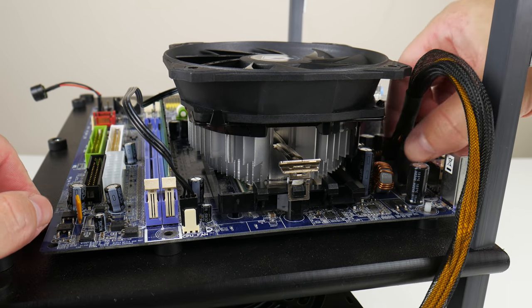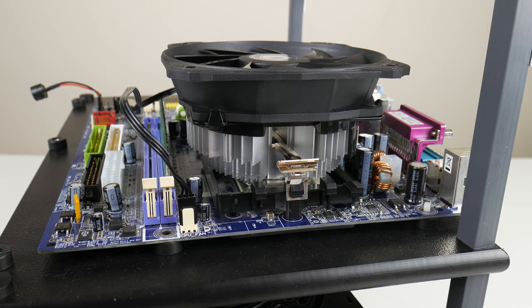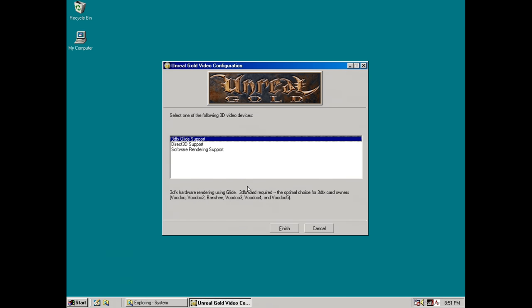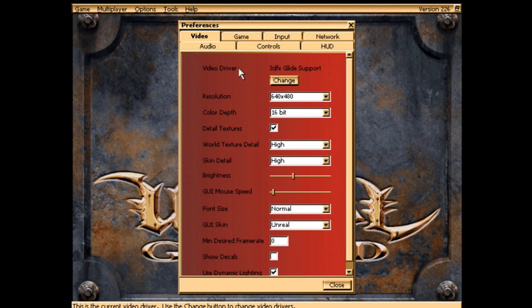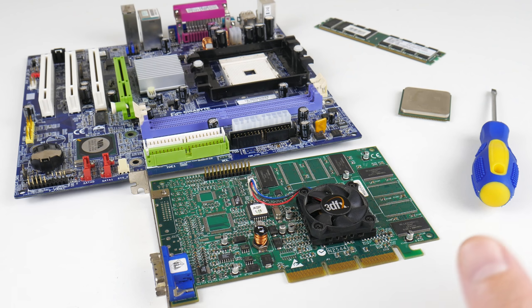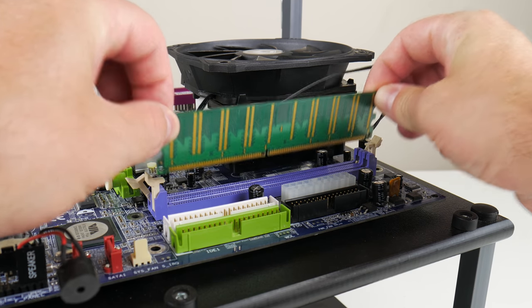To many, the Voodoo 4 4500 is what the Voodoo 3 should have been from the get-go. It now has 32 megabytes of video memory, the VGA output is still excellent, the card supports 32-bit colors in 3D games, high resolution texturing, and really nice full scene anti-aliasing — especially useful for older games that run at a fixed resolution like 640x480, such as Wing Commander Prophecy. The Voodoo 4 4500 also has one more feature that sets it apart from most other 3DFX Voodoo cards.